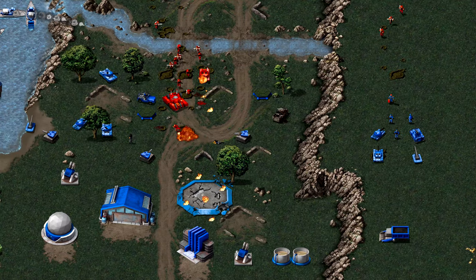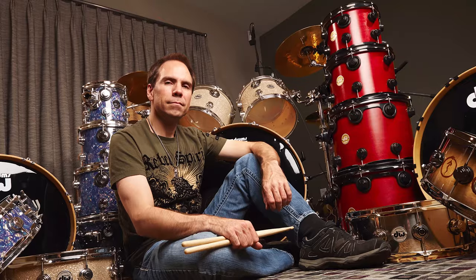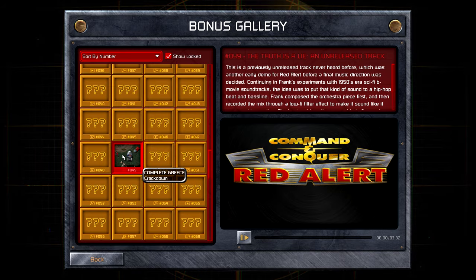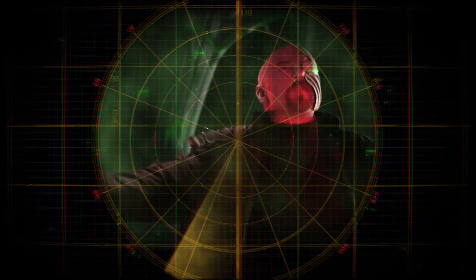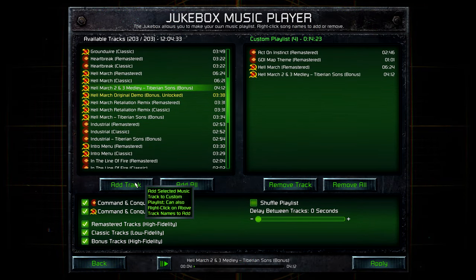The CNC and Red Alert soundtracks are legendary, and there was only one person who could remaster them with justice: the original composer Frank Klepacki. Frank has remastered over seven hours of music, including hidden and unreleased tracks from the original games. As a special highlight, the collection also includes over 20 face-melting tracks newly recorded by Frank Klepacki and the Tiberian Suns. Your entire soundtrack can then be customized via the enhanced in-game jukebox.